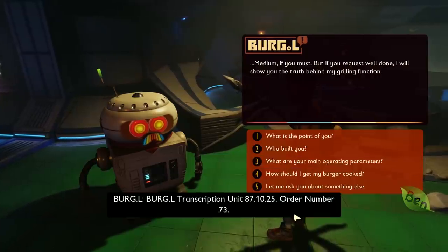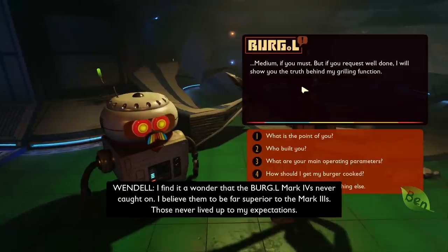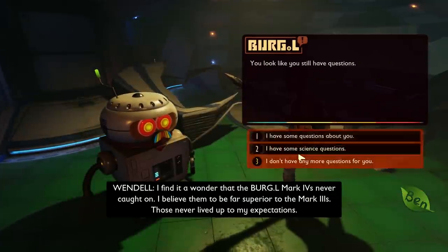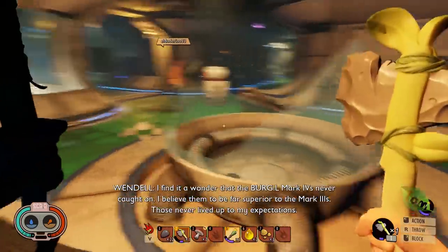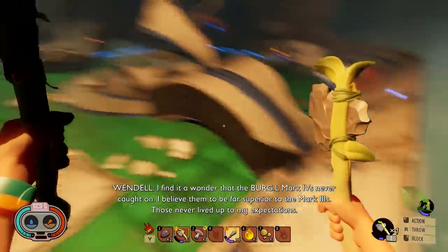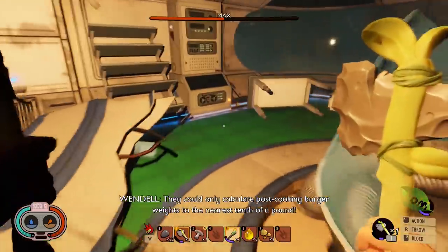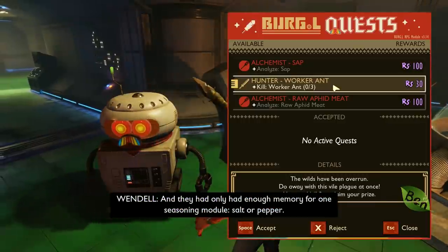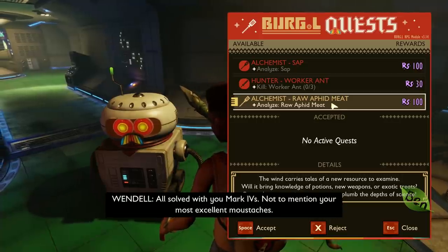I have questions — how should I have my burger cooked? He says if I request a well-done burger he will show me the truth behind his grilling function. He's just going to kill me — he's going to grill my ass. Can you take a Burgle quest? Three quests a day. If we analyse sap he'll give us science, if we kill three worker ants he'll give us science, and if we analyse aphid meat he will give us science.